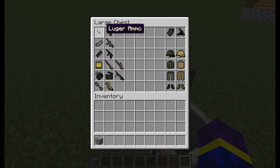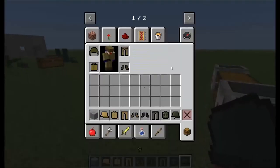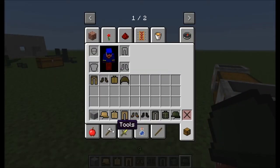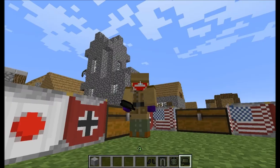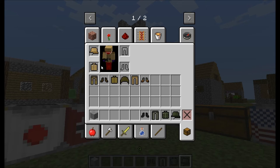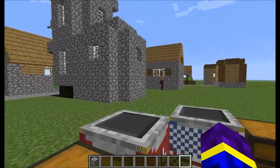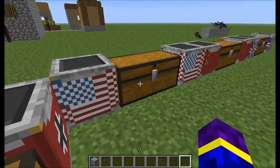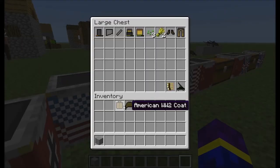German box — it's a bit bigger. Two kinds of armor again. So the German desert armor looks like this, and the German normal outfit looks like this. That's nice, put them back in.